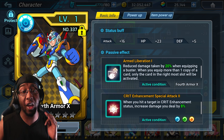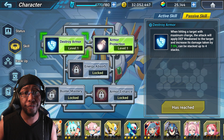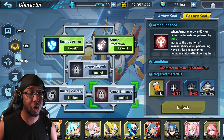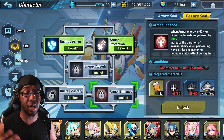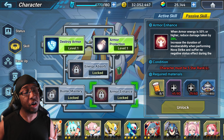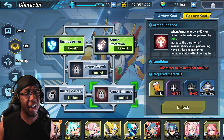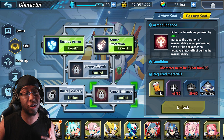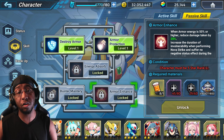Arm liberation bumps up his inherent mitigation from 30% max to 50% max. So if you have this card, you inherently have 30% damage mitigation just for existing with the buster, and the other 20% comes from Armor Enhanced when at 50 armor energy or higher. You could try to cheese a bulkier build for 4th Armor X because of his inherent mitigation, though the fluctuating 20% extra damage mitigation makes it less consistent than other units.